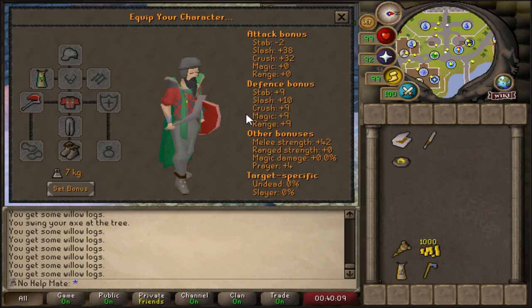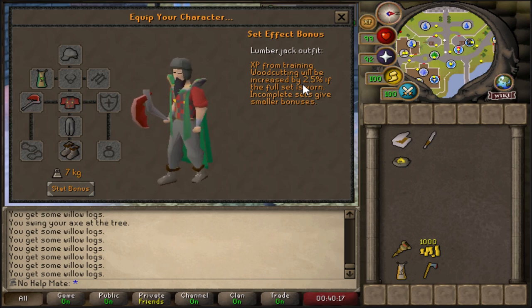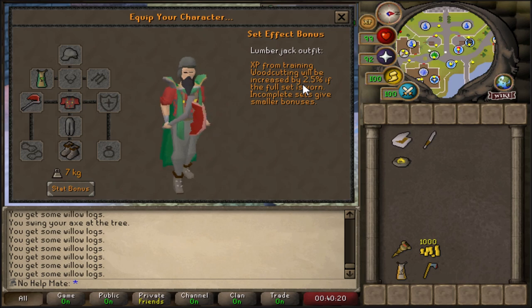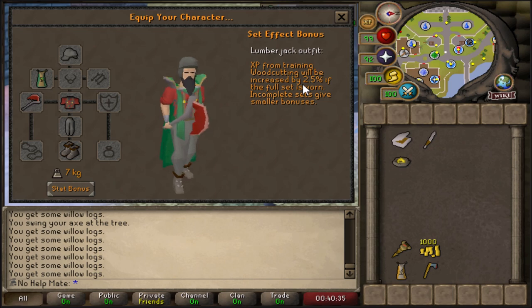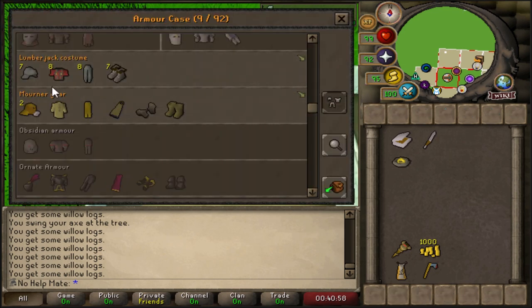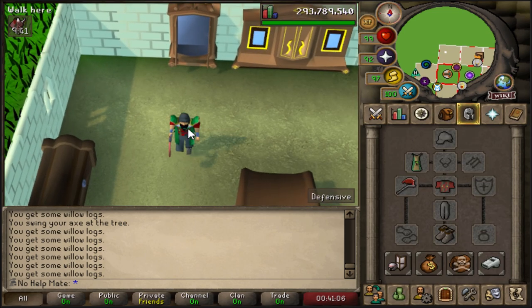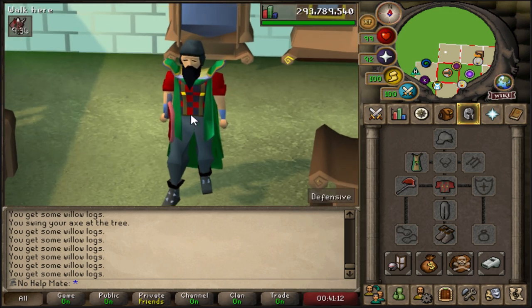One other thing I want to talk about is the Lumberjack outfit. This outfit will provide a 2.5% experience bonus when worn, giving you 2.5% extra woodcutting experience when chopping every single log in the game. It used to be pretty difficult to get but they made it a lot easier. It is obtained from doing the Temple Trekking minigame in Morytania. It's fairly easy once you get the hang of it. I actually have multiple sets — I have like seven full Lumberjack outfits in storage right here. It's definitely worth getting if you plan to go for 99 woodcutting.